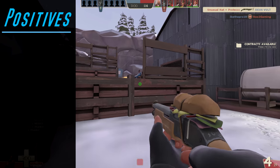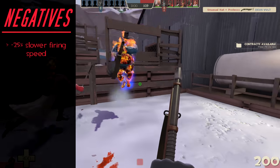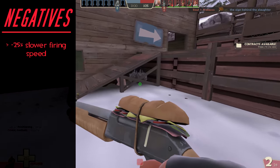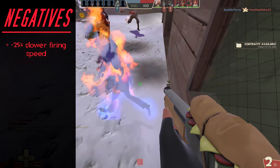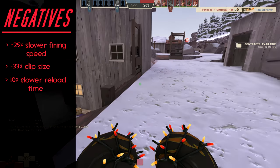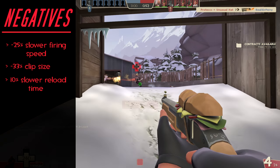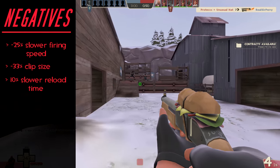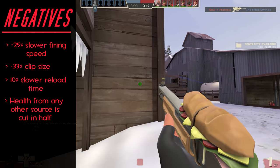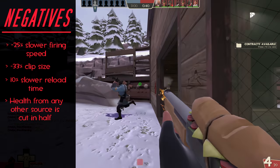With such a massive pro, this of course means there have to be some pretty strong cons, and believe me, it does. To start, the sub sandwich comes with a 25% slower firing speed, which doesn't really feel that bad when using it. But it gets worse — the sub sandwich also comes with a 33% smaller clip size and a 10% slower reload time. So this weapon can really be easy to run out of ammo with, and trust me, when you do, you feel it. Last but not least, the final con is that while equipped, any healing you take aside from this weapon is cut by 50%. So health packs, medics, and dispensers all won't be able to heal you to regular levels.